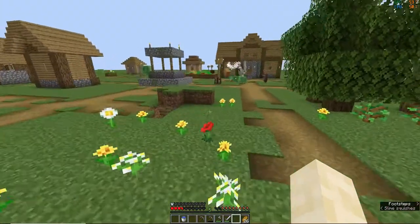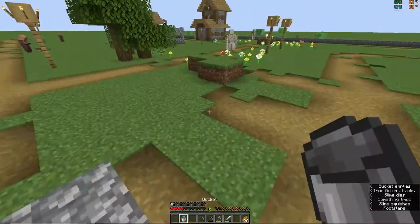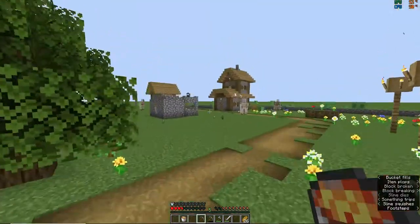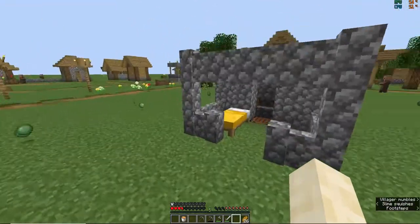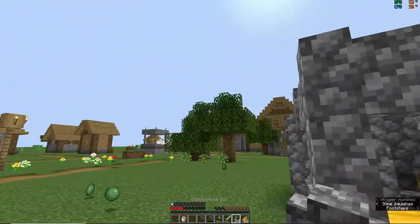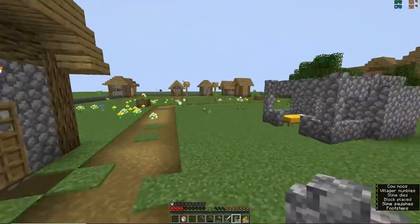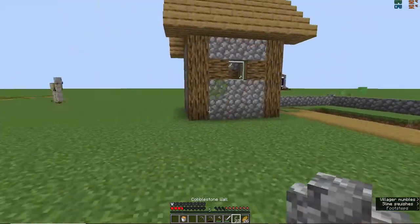I've done some mining and moved from that little hole. I just need to make it look a bit nicer. Now I have this area — this is the back and this is the front. With the wall I've gotten quite far — I left off here and built here.